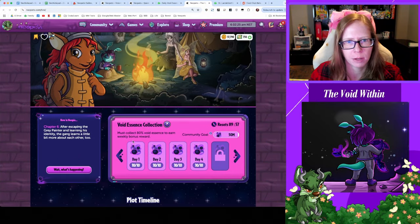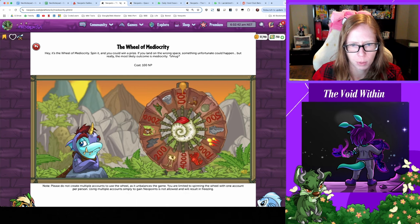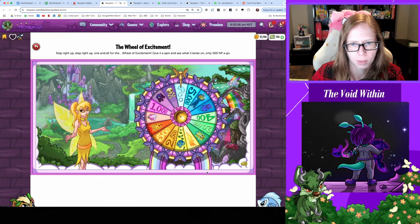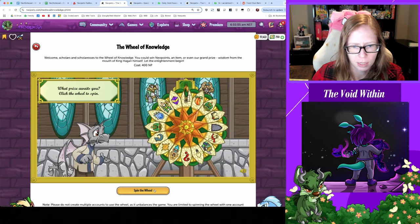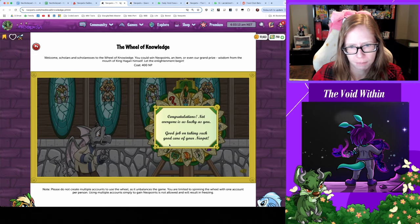Moving on to the wheels — starting with Wheel of Mediocrity, breaking even with a hundred today, I'll take that. What mood is the Wheel of Excitement gonna be in? A question mark mood — got 132 Neopoints. And lastly, Wheel of Knowledge — healing springs fairy, good job taking such good care of your Neopet. Thanks, fairy.